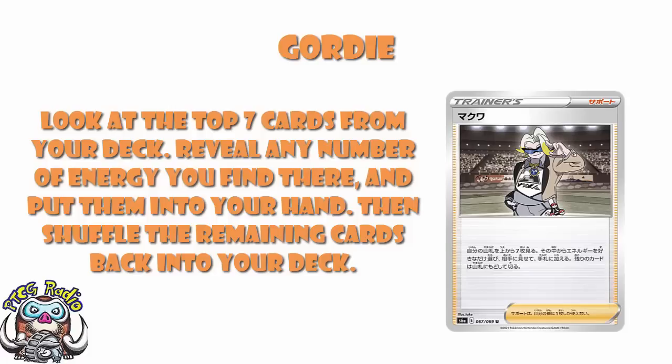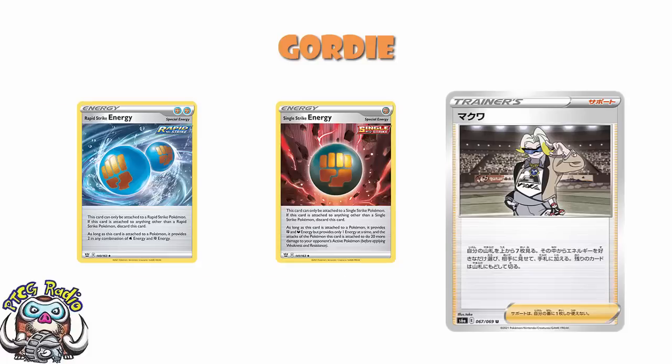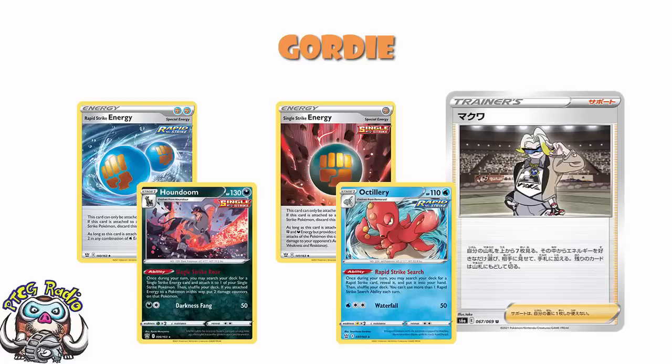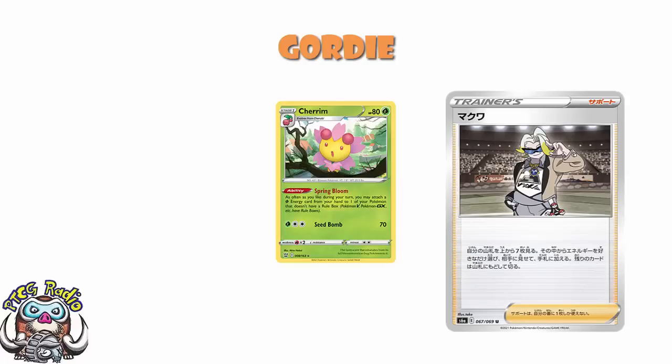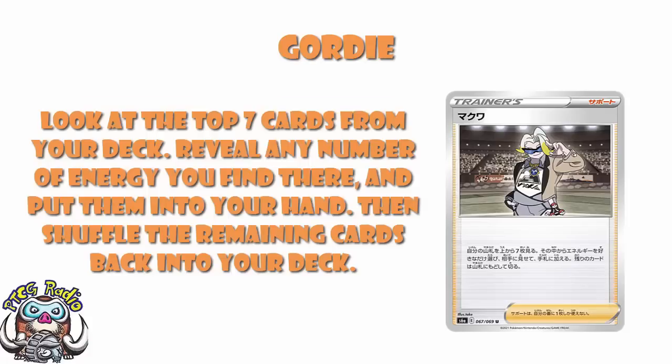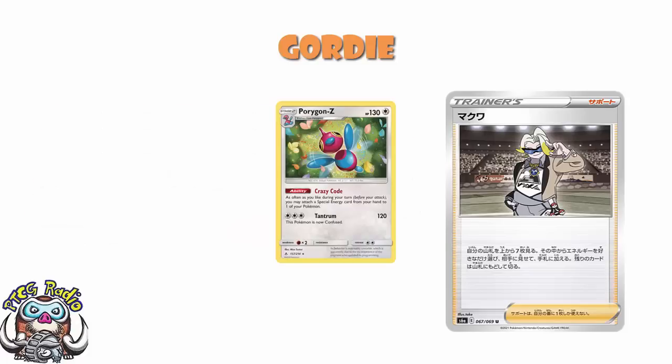Because if you're playing a deck that revolves around special energy, this can be awesome. We've recently seen single and rapid strike energy. If we're looking at single strike energy, we've got Houndoom that can not only search it out but attach it. And if we're looking at rapid strike energy, we do have Octillery which can search it out — but you're talking kind of one at a time. We could look at things like Cherrim that lets you attach as much grass energy during your turn as you like, or Frostmoth that lets you attach as much water energy during your turn as you like. And this will potentially get you many, many energies. We could also look at Porygon-Z, which allows you to attach as much special energy during your turn as you like, and that absolutely can take advantage of something like Gordy.